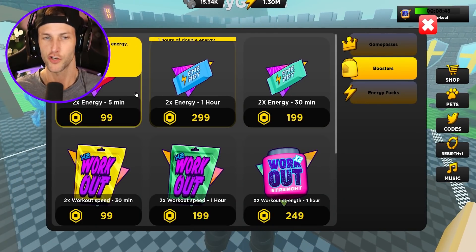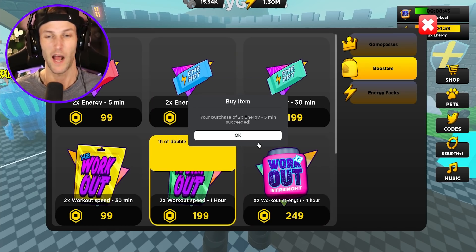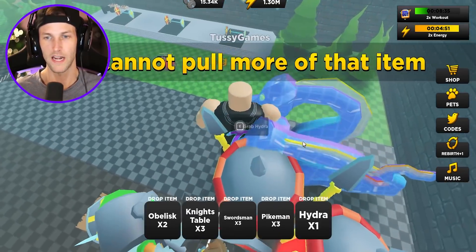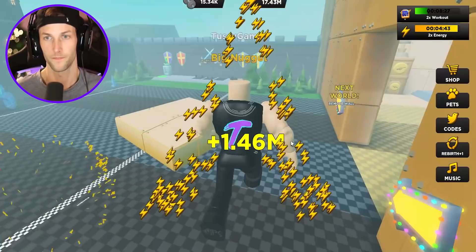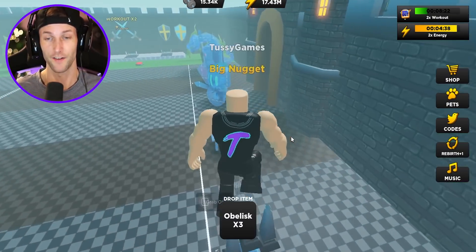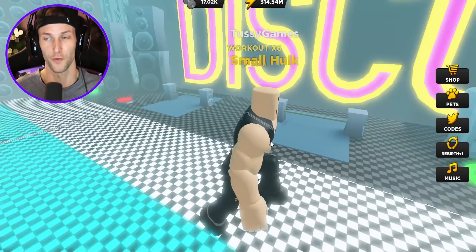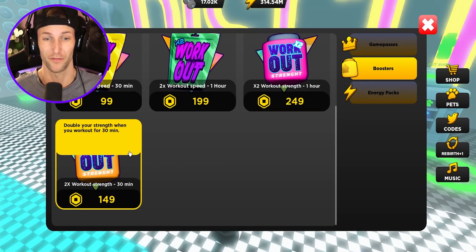Let's start moving some stuff again — this should be the last haul that we need. I'm going to go double energy for only five minutes, just to see if that can save me some Robux. I don't really want to buy like 30 minutes. How much are we getting every single time we max out all this stuff? Because we're super strong now, 15,000 strength. We're getting almost 20,000 every single run. I think we can get a lot in five minutes.